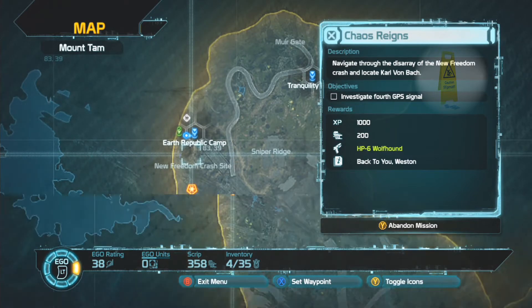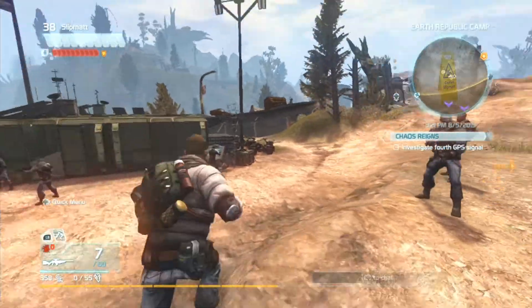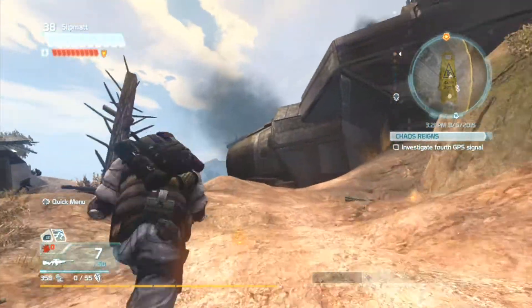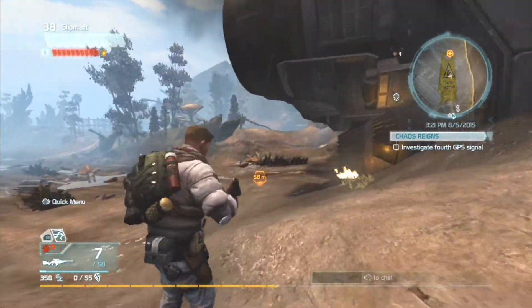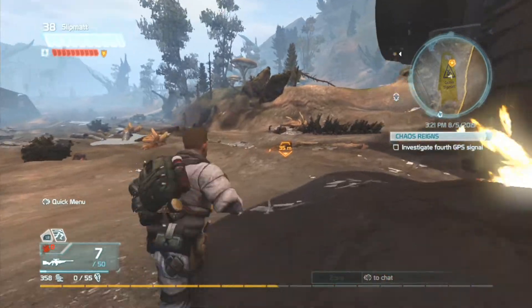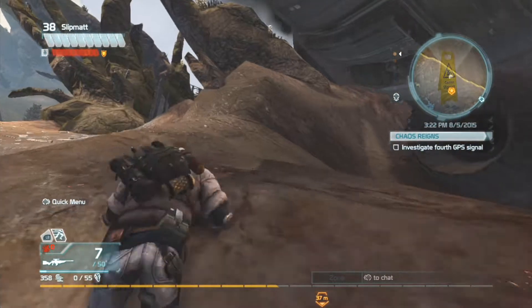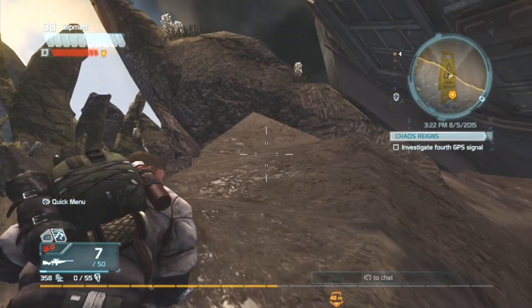So if you're on this mission you'll probably come across this part of the map anyway, so don't worry about that. Let's go to where we need to be. I'll probably speed the video up in some places because it takes so long to get to different areas of the map. Here we go — we're going to the left-hand side of the spaceship that's crashed.